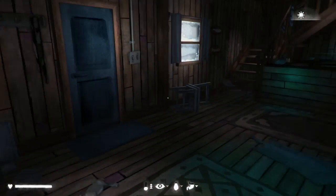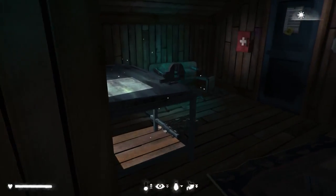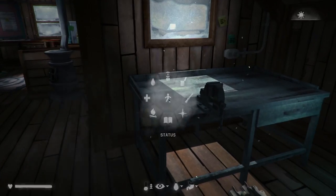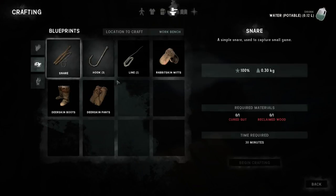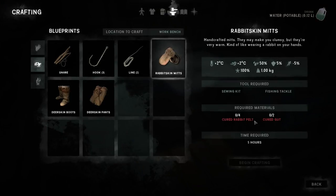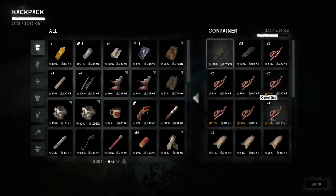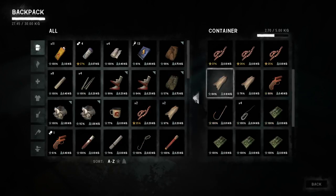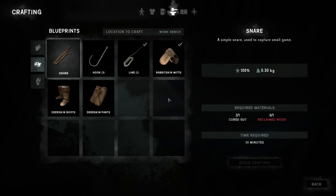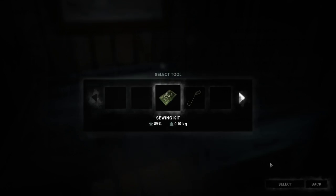Hi bunnies. So everything is good. We don't have water over here — oh, that's the reason. I carry the water with me like an idiot. So that's not a problem. I'm gonna drink a little bit now that we're here. I'm gonna open this workbench because we haven't seen it yet. I need four cured rabbit pelts and two cured gut. And I'm gonna spend five hours on it.